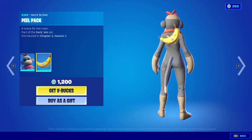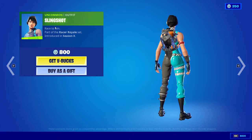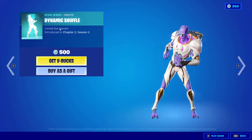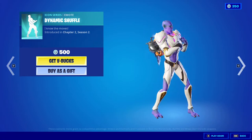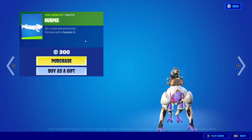We got Monks back in the item shop with the Pill Pack, 1200 V-Bucks from Chapter 2 Season 1. Next we got Slingshot for 800 V-Bucks from Season X, and Dynamic Shuffle for 500 V-Bucks from Chapter 2 Season 2.